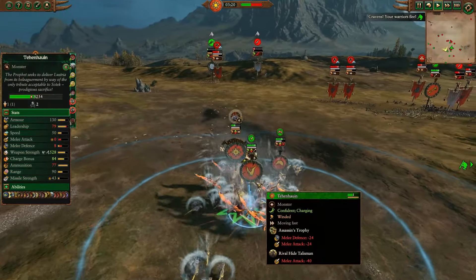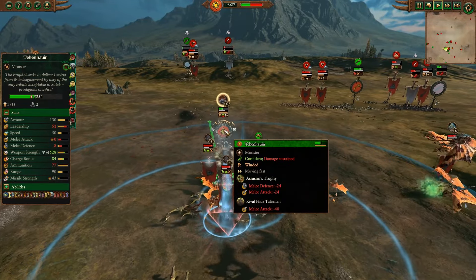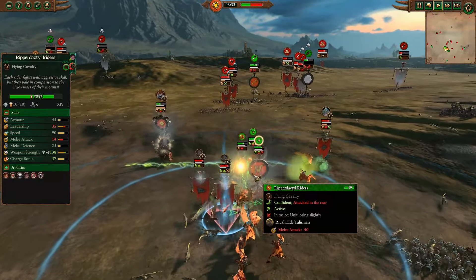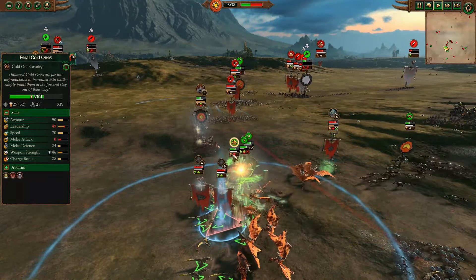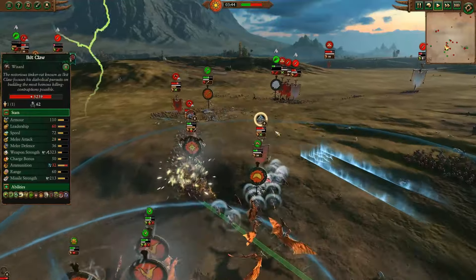Tehenowin's going to take a fight with the Assassin here, but Assassin's Trophy is out lowering melee attack of everyone around by 40, and then another Assassin's Trophy is on Tehenowin — so he has minus 64 melee attack right now. Brutal. The Ripperdactyls are in trying to fight those Assassins, but they're also down to just 4 melee attack. Not great at all.